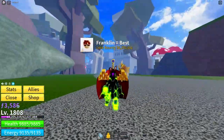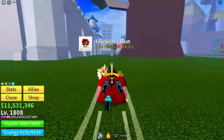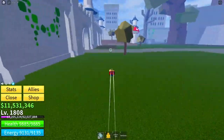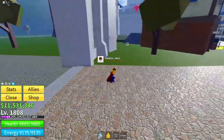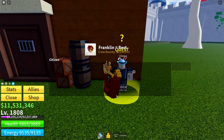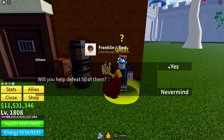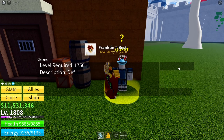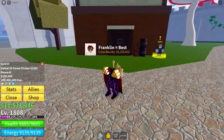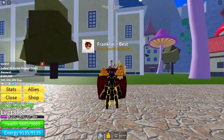So the first thing you will need is to be level 1800. Once you are that level, you can go to the Floating Turtle Island and head over to the Citizen right here. Talk to them and defeat 50 Forest Pirates. Town Raid — it gives you 200,000 XP. So good luck with that.